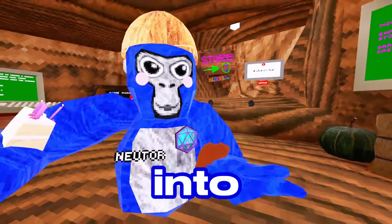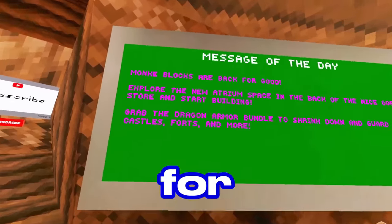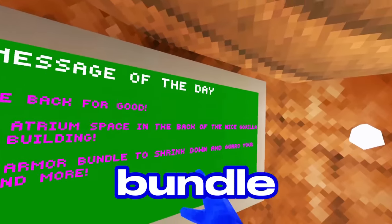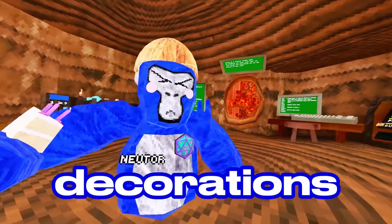Let's read the message of the day, which reads: 'Monkey Blocks are back for good! Explore the new atrium space in the back of the Nice Gorilla Store and grab the Dragon Armor Bundle to shrink down and guard your castles, forts, and more.' I'm already seeing decorations.